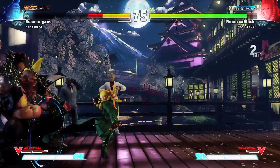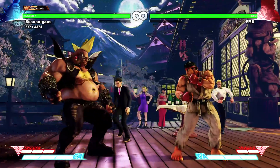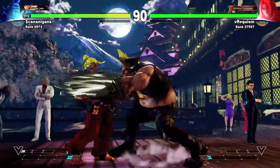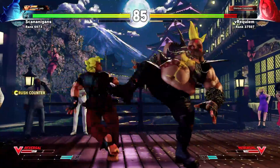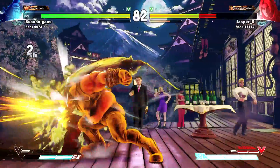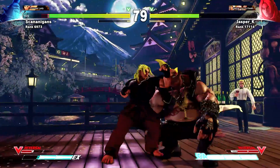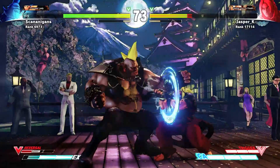Bull Head will be the special you use the most often with Birdie. It is a simple charging headbutt with the range and damage increasing depending on the strength of the punch button used to execute the move. You should use Medium Punch Bull Head the most, as it will hit out of a standing or crouching medium punch. EX Bull Head hits twice and deals a massive 250 stun to the opponent. No version of the move is safe on block though, so using it at the end of a block string is not a good idea.